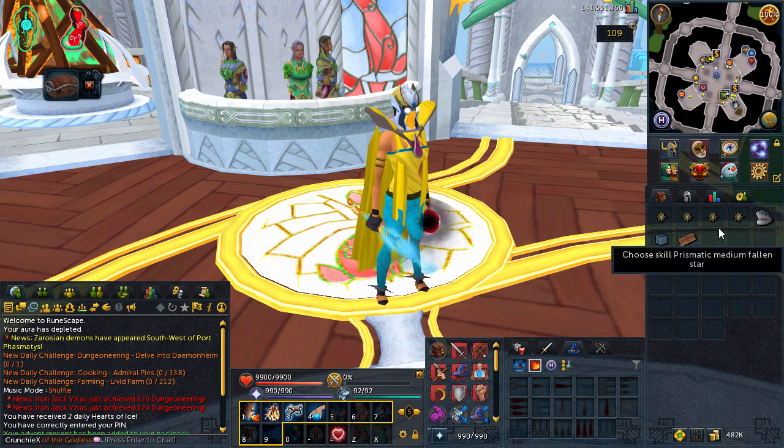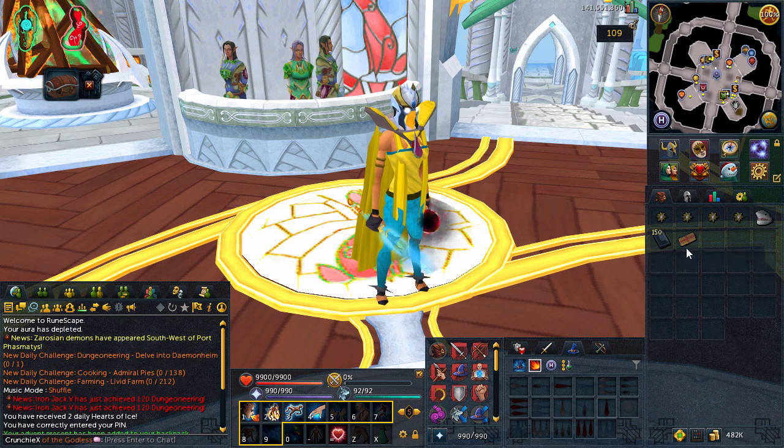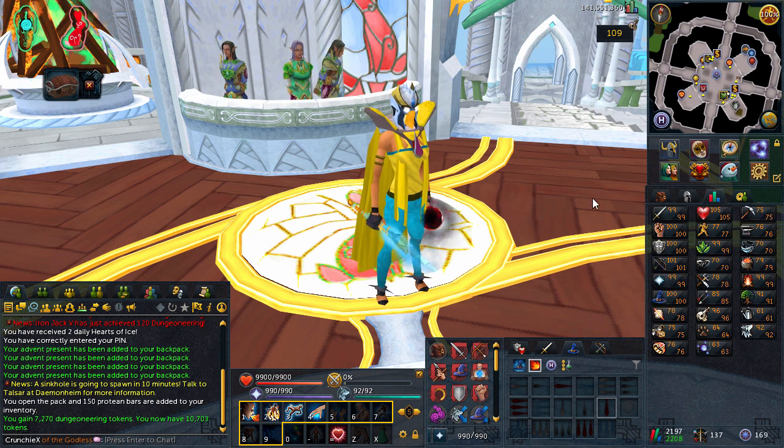We got four medium prismatic stars. We also got a medium protein pack — I presume everyone gets the same so you probably already have this, but I'm just going to show you guys what I do use them on. I'm going to get the protein bars because I find them most efficient. We also have a large dungeoneering token box — we got 7,270 dungeoneering tokens, so I now have 10,703. I really don't have many at all. I'm going to put mainly just the core levels in the videos from now on to mix things up.